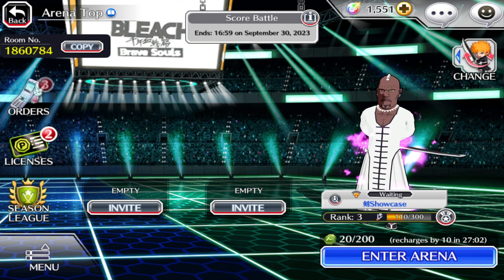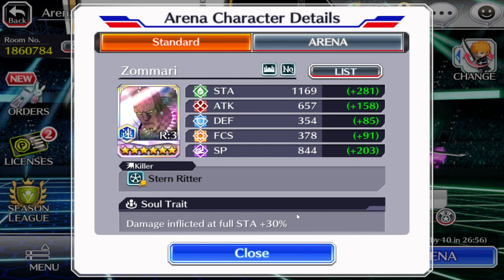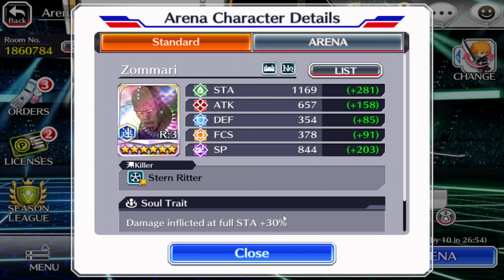Welcome back, we are showcasing Zomari today. I was fortunate enough to pick him up on the mini account. He was made for arena — you're gonna see a PvP showcase as well against the Heritage Trials enemies, but he's absolutely dog shit in PvE. I keep it a stack — it is what it is.